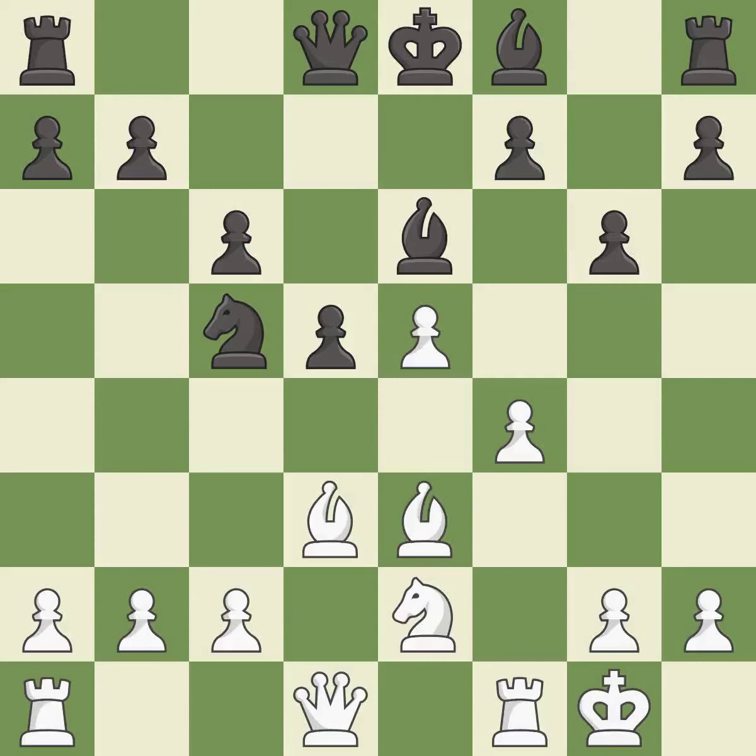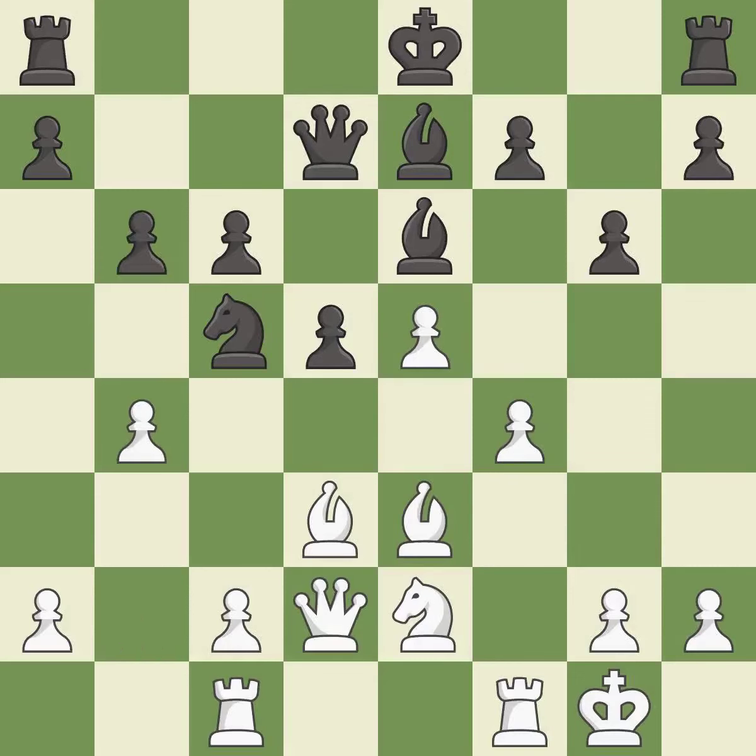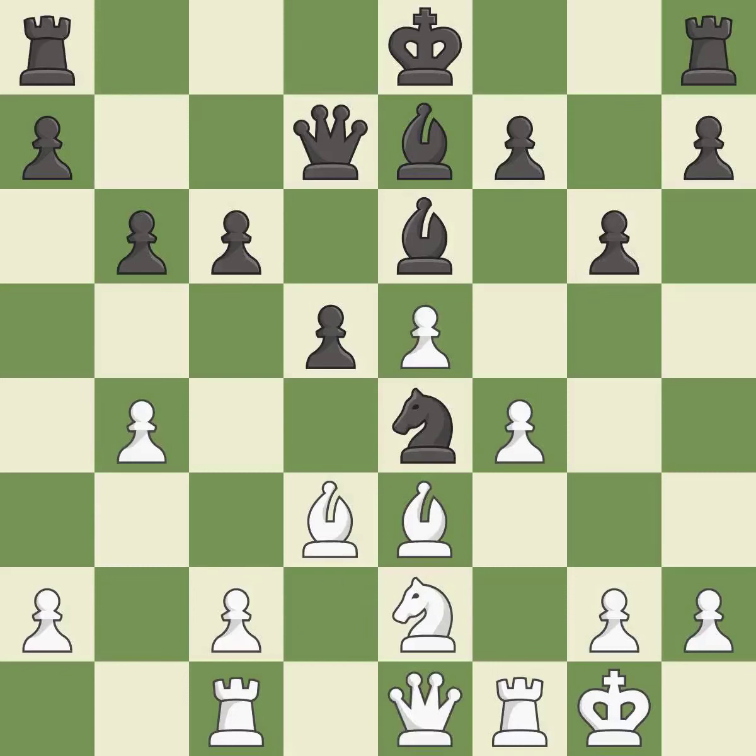This develops a bishop off its starting square, getting it into the action — it is best. This develops a queen off its starting square, getting it into the action — it is excellent. This overlooks an opportunity to centralize a knight so it controls more squares — it is an inaccuracy. This is not the right idea — it is an inaccuracy. This move puts the queen on a safer square — it is best. This threatens to reveal an attack on a pawn — it is an inaccuracy.